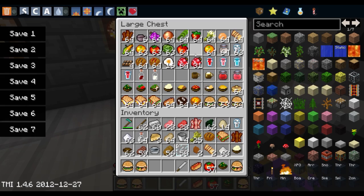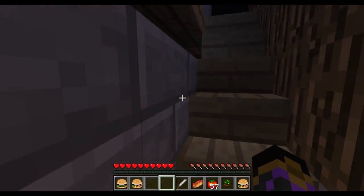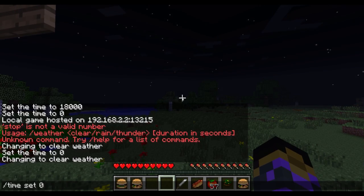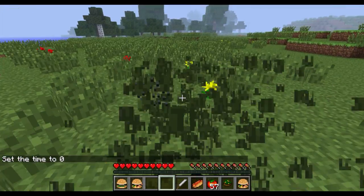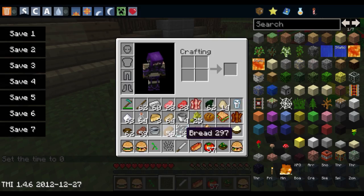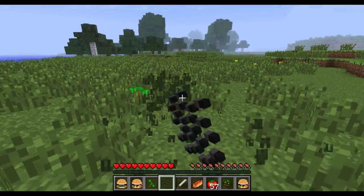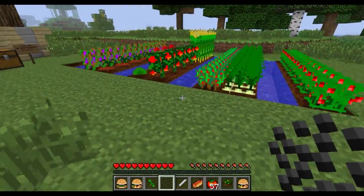Let's show you where the ingredients actually come from. Most of the ingredients come from seeds. Most of the seeds come from breaking grass - see, you get grape, strawberry. Just break a load and you get lots. And here are some of the things you can make with it.